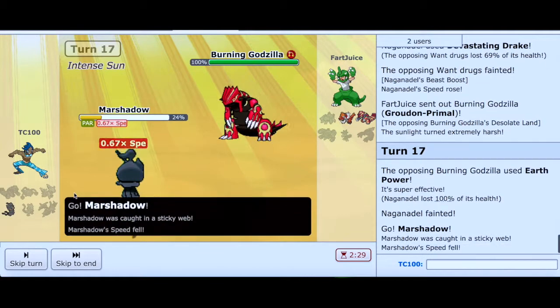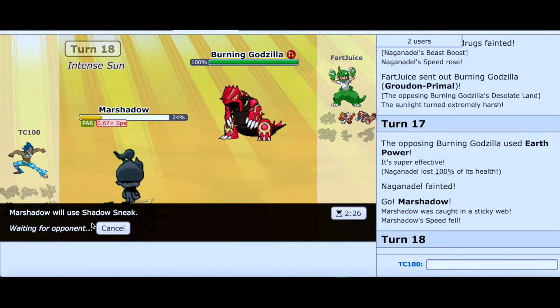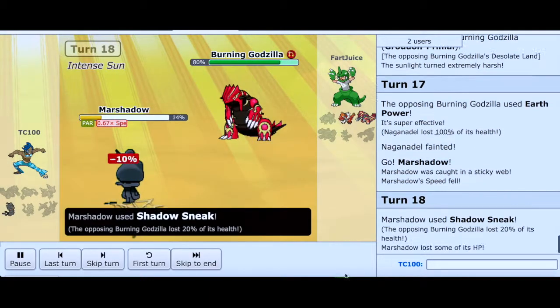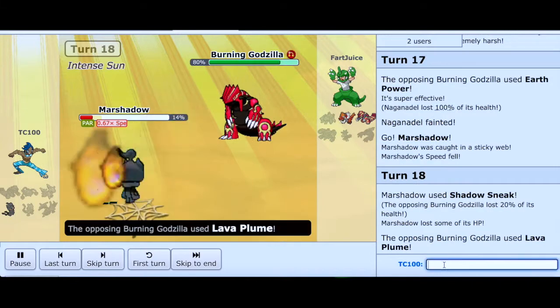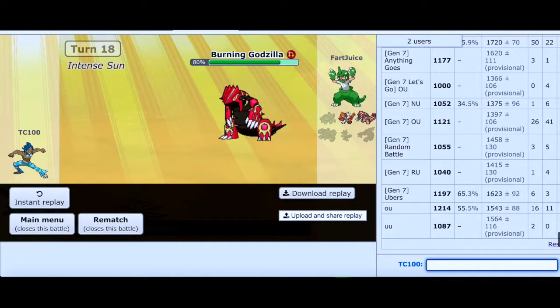The last Pokemon is War Shadow. I can't really do anything at this point — he has a priority move. I have Close Combat but I think Braviary is going to beat me. So I'm going to go for Shadow Sneak — there's really nothing I can do. Well that's the end of this. I'm going to check the ladder — I think we're going to be done with this episode. We're at Generation 7 Ubers — 6 wins, 3 losses for 9 battles. We're at 1197.